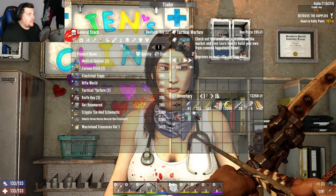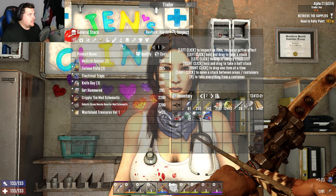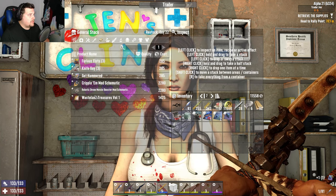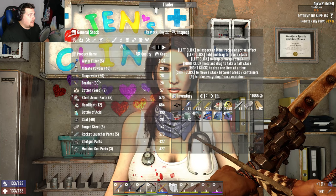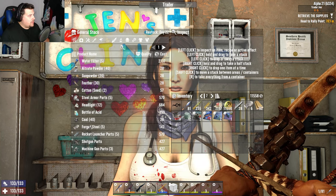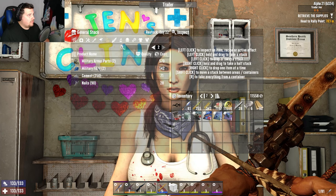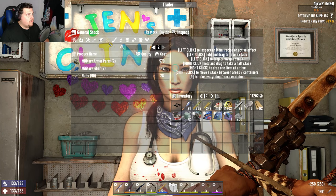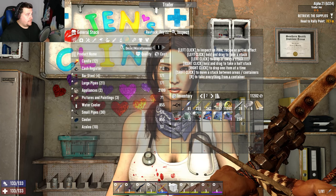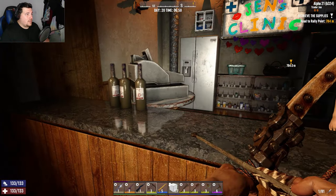I've got 13 grand — I'll take your Tactical Warfare, the rifle magazine, medical journal, and electrical traps. She's got some gunpowder but not much cement. I don't see cobblestone. I'll take the cement — that's not too bad. Still lacking on the guns and ammo though. She's literally showing me the same stuff all the other Jens are showing me.